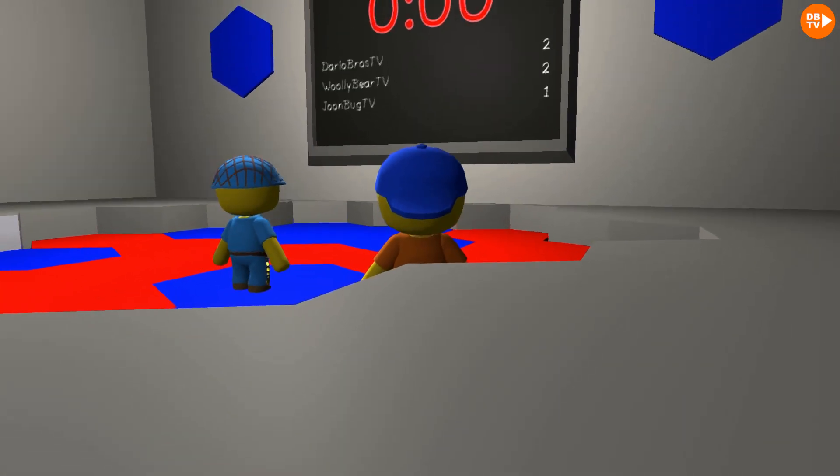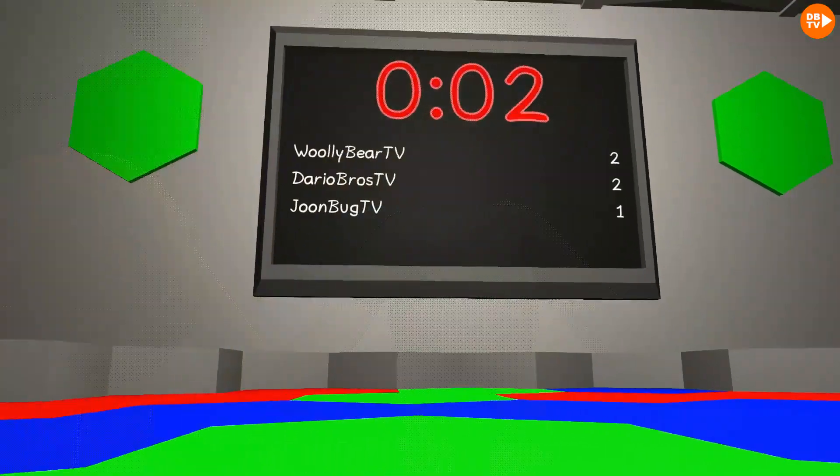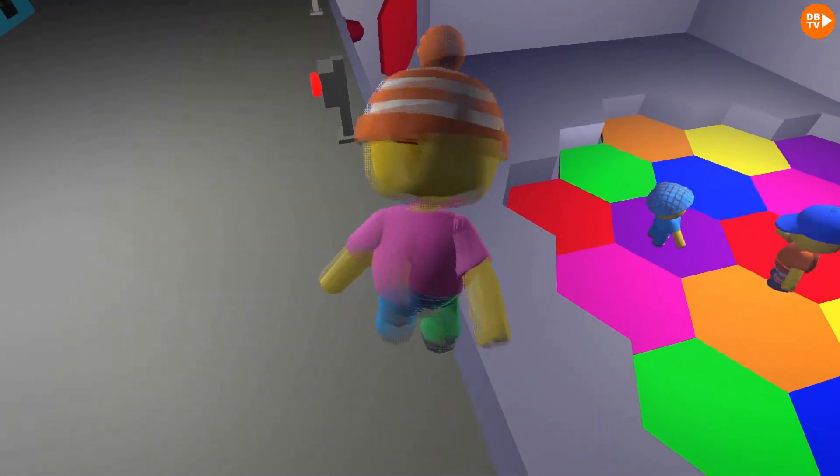Well guys, you gotta stand on the — oh! So Junebug, there's some buttons up there that you could press to make it harder for us. Like that. Yeah, now they're spread out.